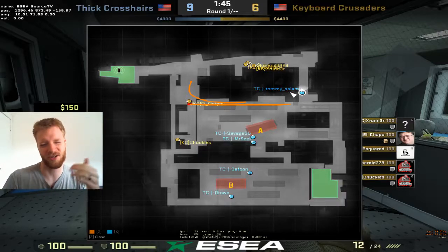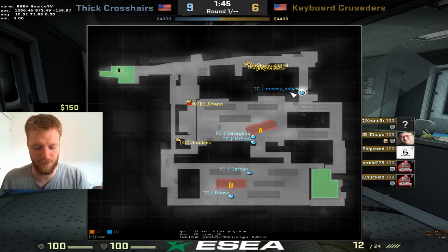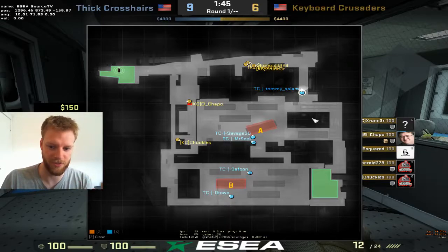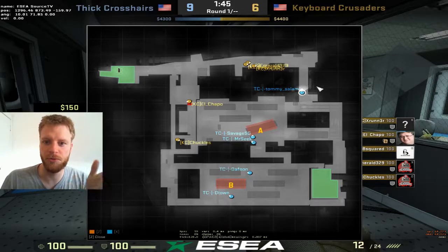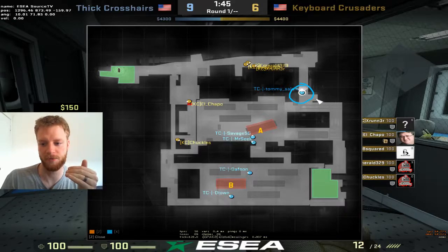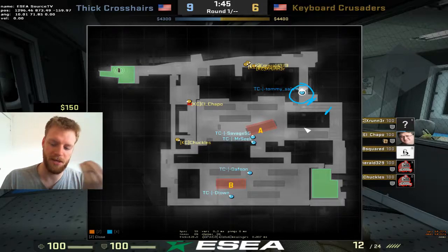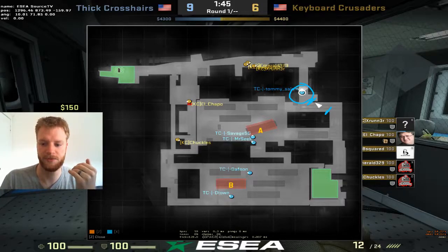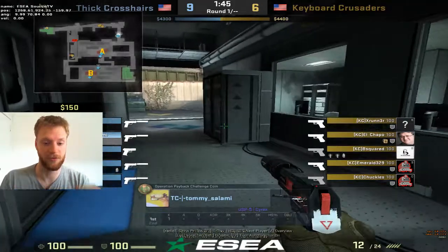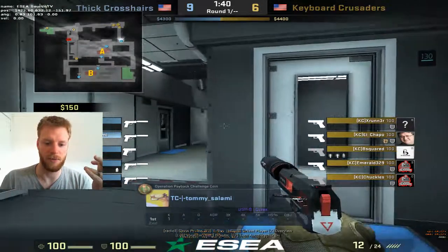It's not super strong against an IV rush, but it's decent, because these guys are actually pretty close to push it. But in order to hold off an IV rush from this setup, you need help. When you push up, you make yourself further away from your help. So Salami, pushing up instead of playing an angle like one of these two, he adds an extra three seconds to Savage's rotate to help him. So if you're playing this angle and they rush you, you fall back to this angle, wait for Savage to get up here, and then re-peek.